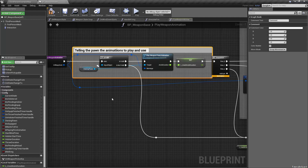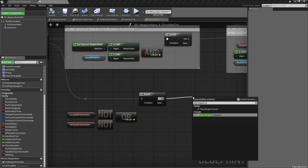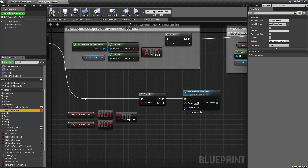This function tells the pawn which animations to play and uses the pawn's animation as the final used anim duration. Let's compile and save. We can now go back to simulate fire, where we needed this — we can call play weapon animation, and the weapon animation is going to be under config animations: fire animation.